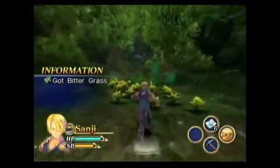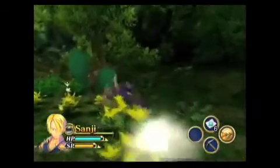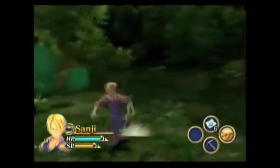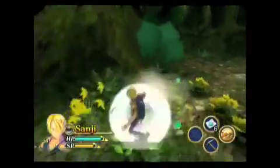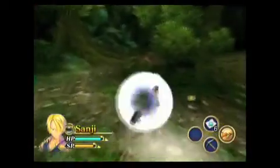Bittergrass is used to get the health potions. I'm more calm in this walkthrough than in my previous walkthroughs — if something bad happened I would start cursing, and I really don't want to do that.